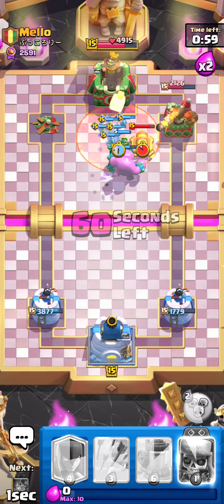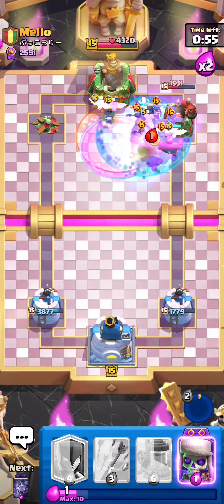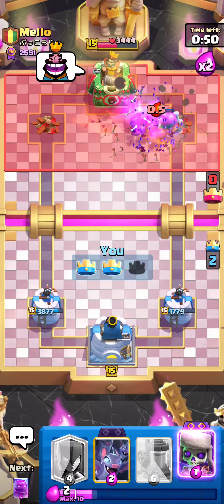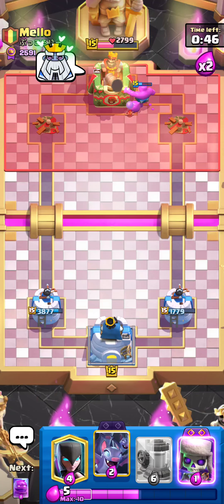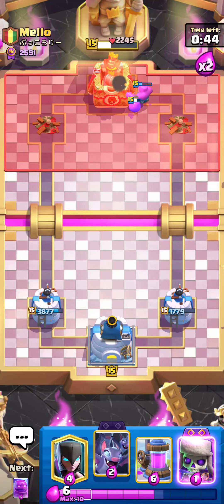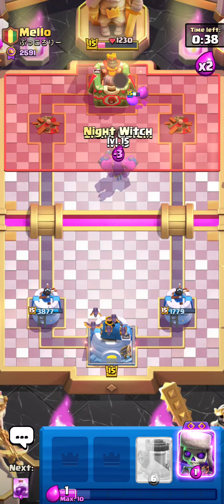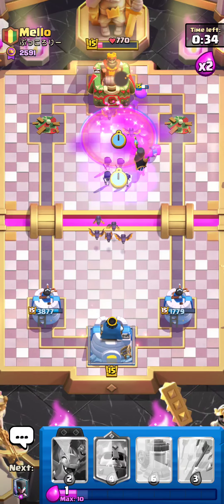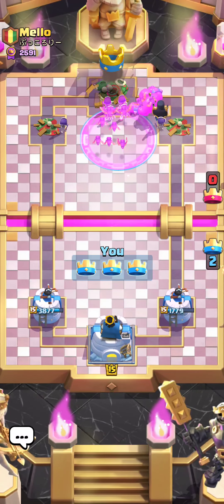I'm gonna rage all the way — pop the ability. Let's go! That's another tower. He's definitely going for Evo Wallbreakers now though, I can't do much about that. Actually, I think he gave up — yeah, he really can't come back from this position. GGs, nice second game.